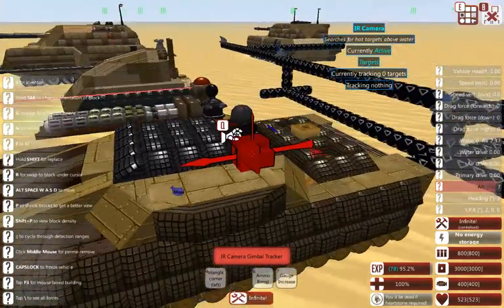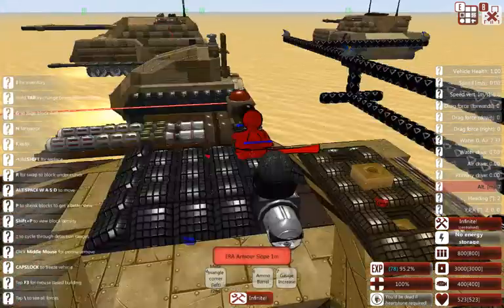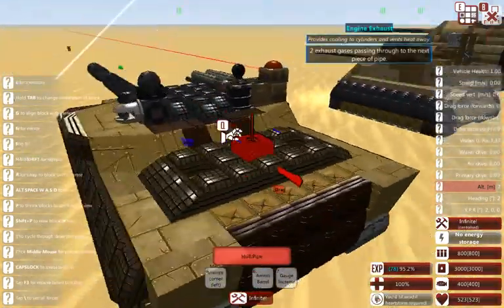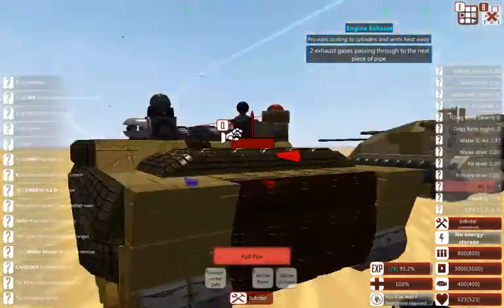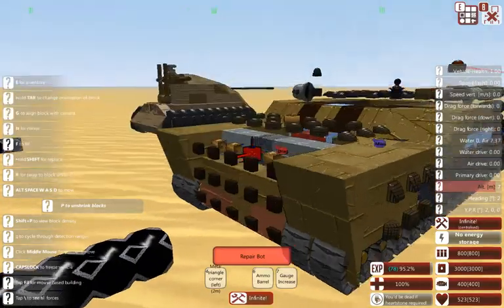What really matters is that the forward detection is unobstructed, and that's what you really want with this kind of tank. You want to be able to see everything in front of you and target it very accurately. To that effect we have an IR camera gimbal tracker, the radar 360, and then the IR camera 360 to make sure you pinpoint whatever you're aiming at. In the back we do have exhaust pipes, which tells me there's a rather large engine there, and of course some repair bots.